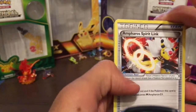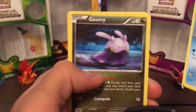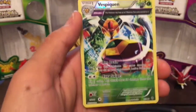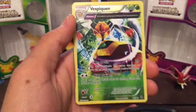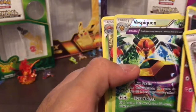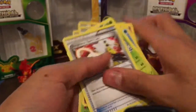We got an Ampharos Spirit Link, Blossom, Faded Town, Magikarp, Gummi, Unown, Persian, Rolfis, Vespiquen. That's a really nice card — it's a holo Vespiquen! That is a really nice card. The colors — that purple and green is amazing, with yellow bars. We also got a Vileplume. I'm gonna keep that Vespiquen over here, that's a really nice card.